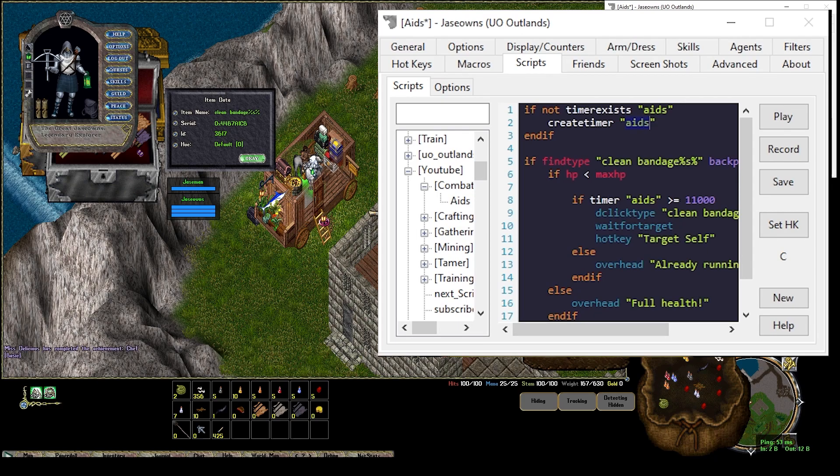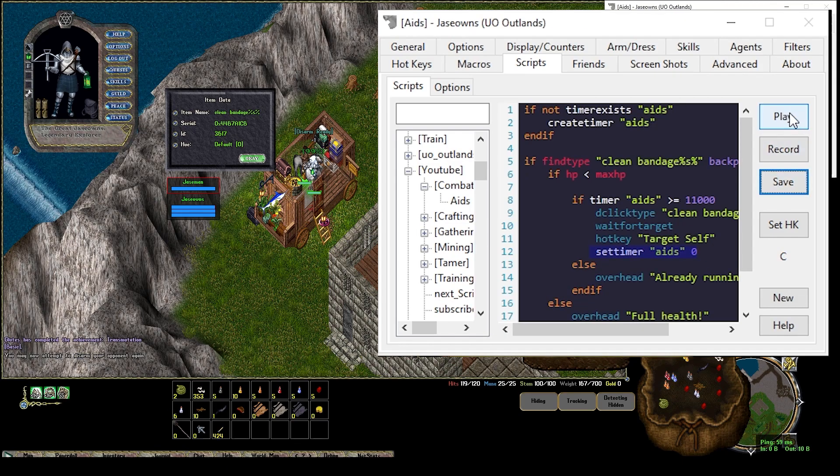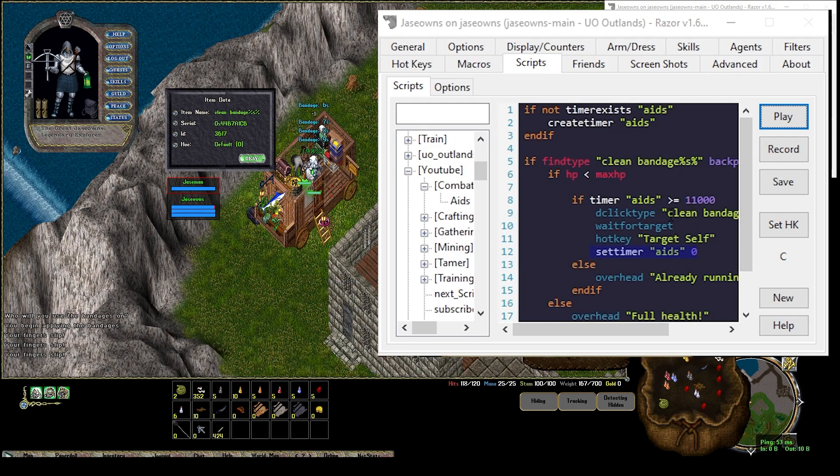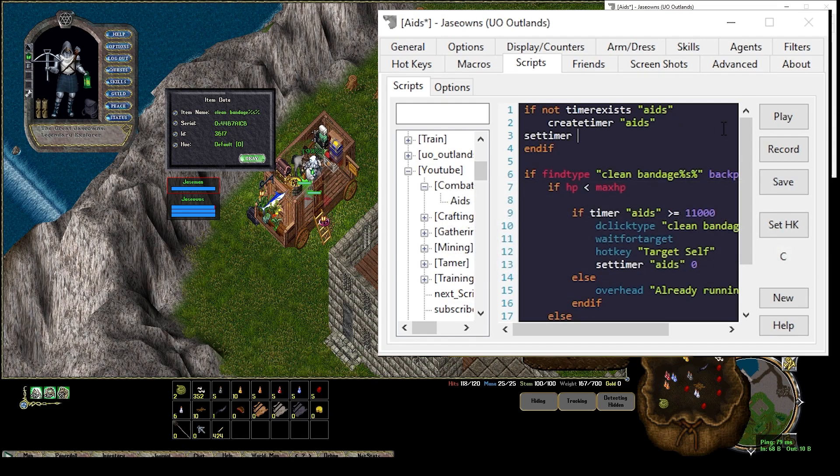The reason this wasn't working is because the timer aids already existed in another script, so we weren't setting it to 0 here. Now if I save and play, if I hit C it says 'already running' — okay, that's working. We can make a few improvements. If you just started up the game, this create-timer stores in memory starting at 0, so if you need a heal the first time you run it, it takes a whole 11 seconds before it works. So after we do a create timer, we're going to set the timer of aids to 11 seconds — that way the moment you log in and hit this macro, it's ready to bandage.